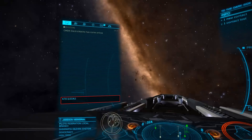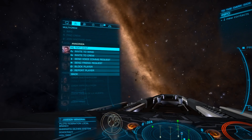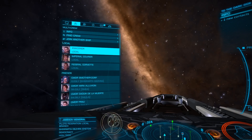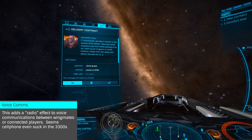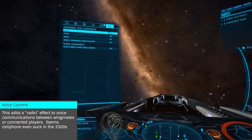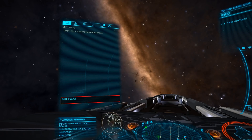Now let's take a look at the primary HUD. Starting in the top left, we have the communications panel. This is where you can send and read messages from others, or join or invite commanders to voice comms, wings, or multi-crew. Incoming mission updates and system messages, such as ship transfer completion, are also located here.